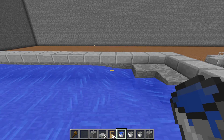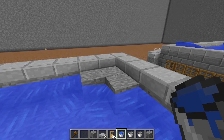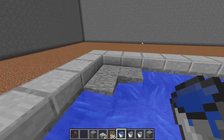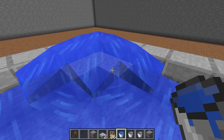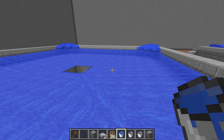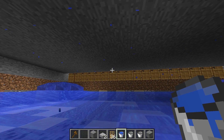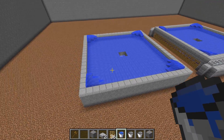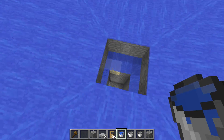We're almost complete — just one more side to go. Place that water there and, as you can see, it flows into the hole. Don't worry, it's not going to go over the half slabs as long as you put them there first. Once you have all the water placed and the corner blocks broken, you are finished with both spawning layers.